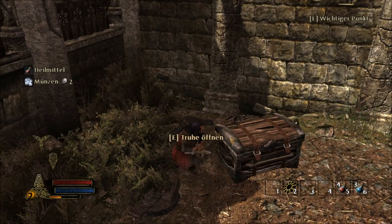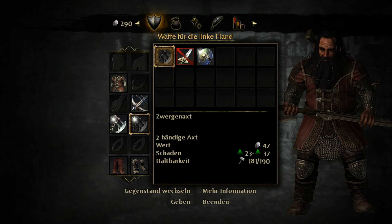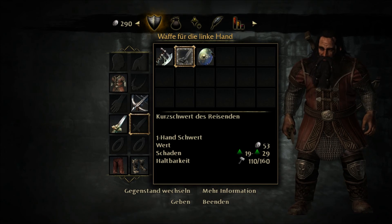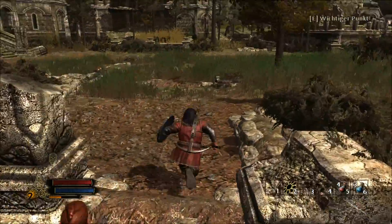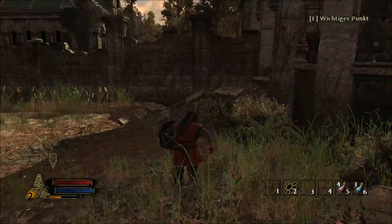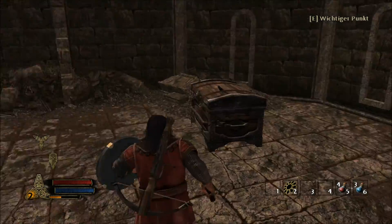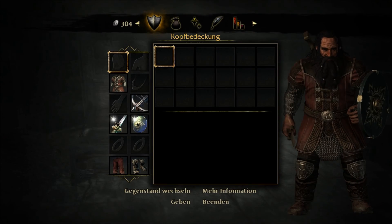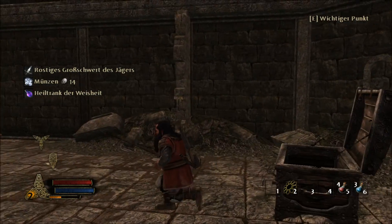Ein Heilmittel, Schild des Jägers und Trinkhorn plus Münzen. Ich könnte jetzt das Einhandschwert anlegen und dazu das Schild. Mach ich jetzt auch mal so. Ich kämpfe zur Zeit auch in meiner richtigen Kampagne mit Beil und Schild. Wir haben hier jetzt ein Rossiges Großschwert – das ist eine Zweihandwaffe. Gut, gehen wir wieder auf Zweihand. Ich habe gerade Lust auf Zweihandschnetzel.